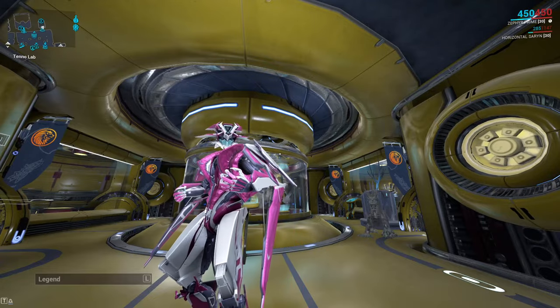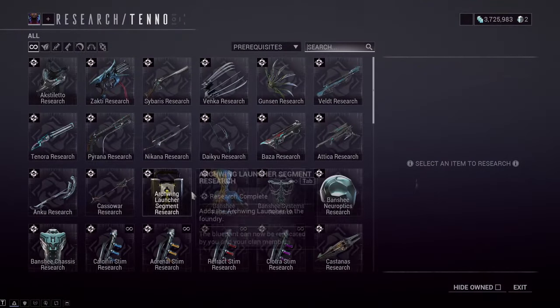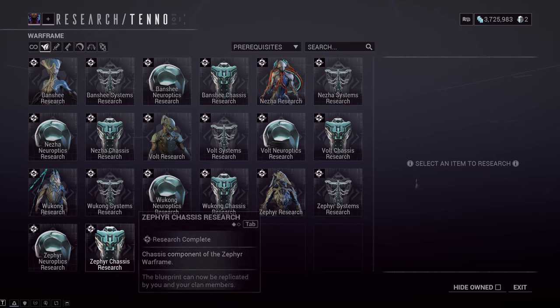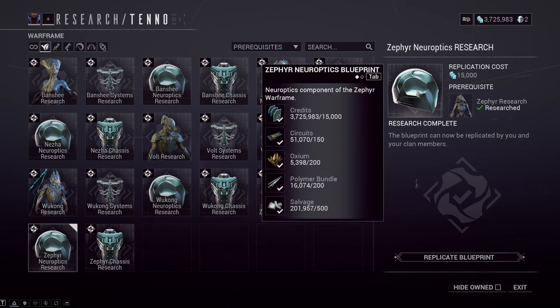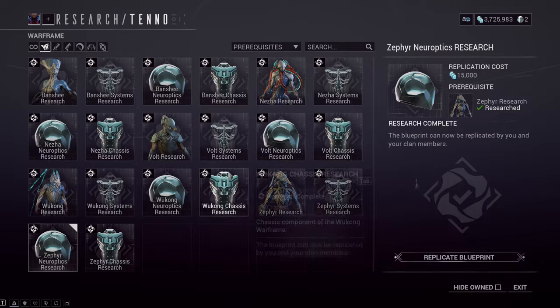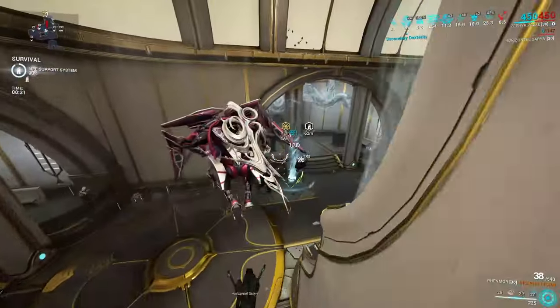Acquiring Zephyr is actually really easy. All you have to do is go to your clan's Tenno Lab, go over to the Warframe section, and she is right there. The build requirements for Zephyr are also really light, and I think that every single new player should pick her up because in my opinion, she is better than every other single frame in this area. And I don't just say that lightly.